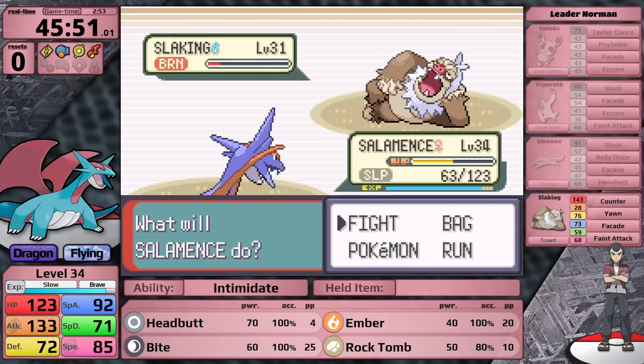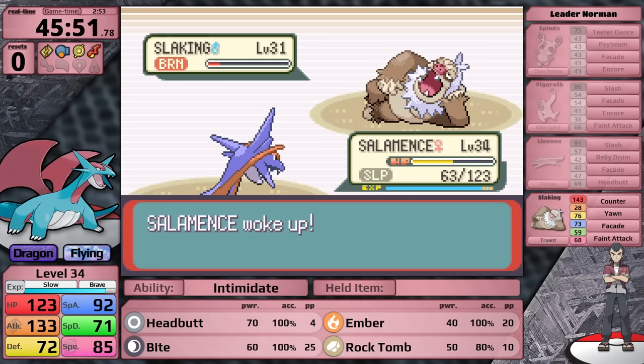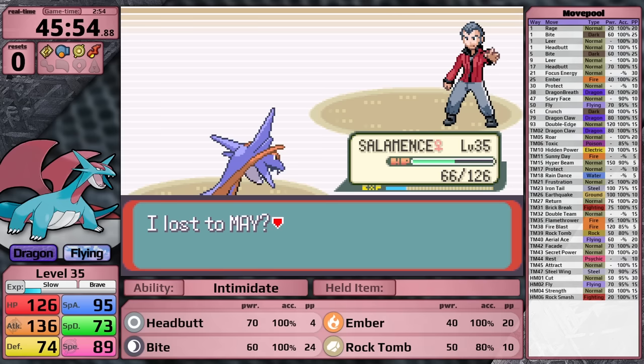So this Facade is essentially just base 70 power. Because of how Facade works, the burn is actually advantageous to me because it stacks up every turn when Slaking is not moving. As a result, Salamence takes a first-attempt victory. It has gone 5 for 5 in gym leaders - this thing is absolutely tearing through the game.